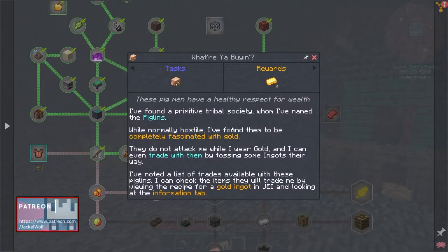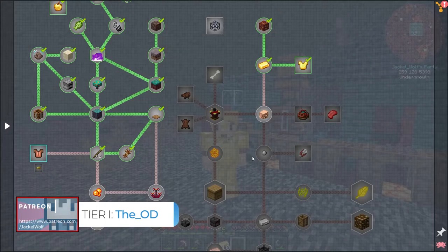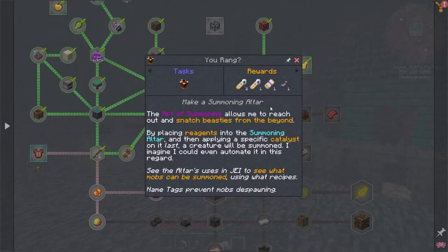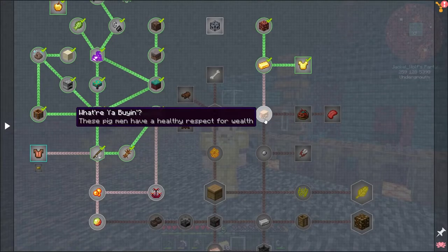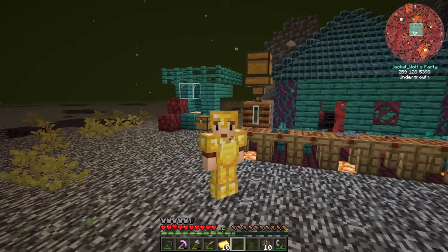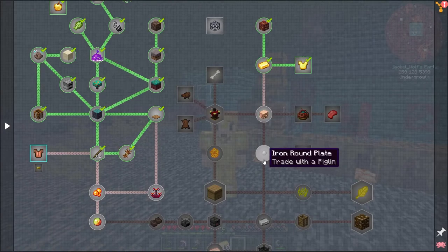For the quest 'What Are You Buying?' we've got to go find ourselves a piglin. We could go back down into the Nether but this mod pack is giving us a much safer way of getting them into our world using the summoning altar. The summoning altar technically should come after we see the piglin, but there's nothing in the recipe we can't get beforehand. Once we complete that quest there's a whole bunch of other stuff that's going to open up and it really gets us back into the flow of the pack.